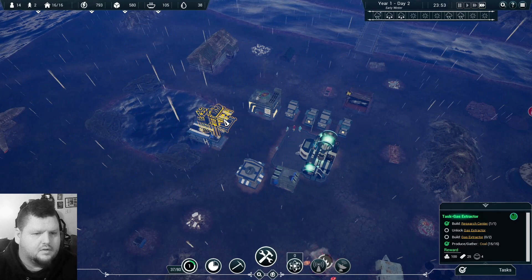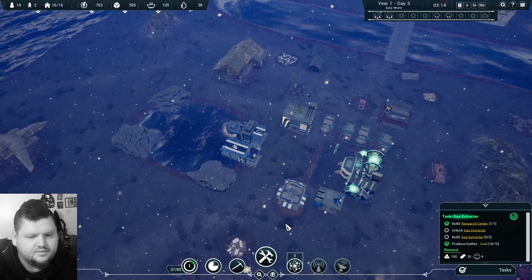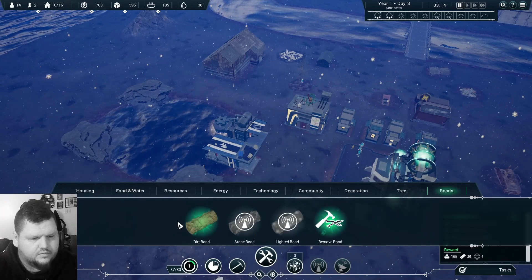How are we doing on resources? Energy is depleting really quickly. Materials are good. Food, water — let's assign another person to water and another person to fish. We have plenty of food. Let's pause real quick and build some roads.